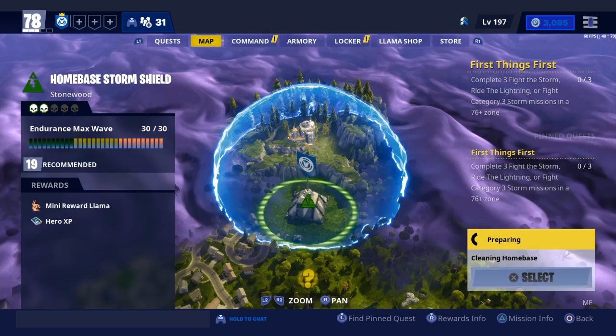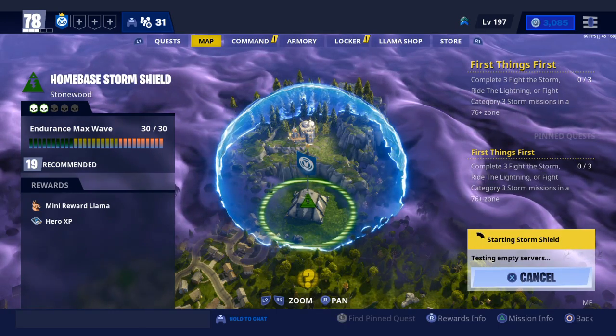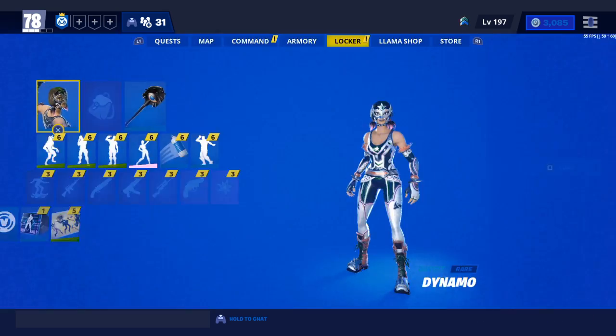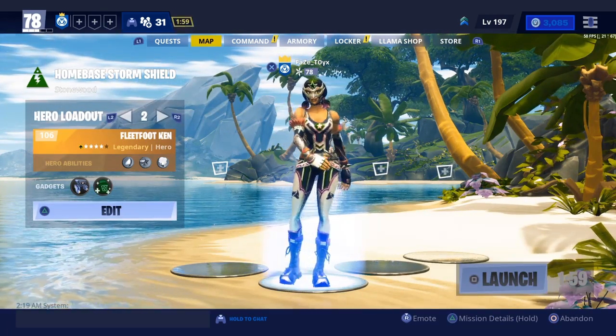If you guys want to buy a cheap ship with items, just check the first link in the description. My Discord is also linked in the description and my credit code is Phase-Teaser. What you can do with the glitch home base is you can just duplicate and break the game.